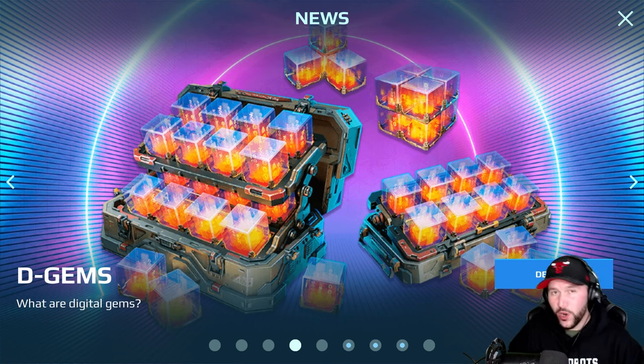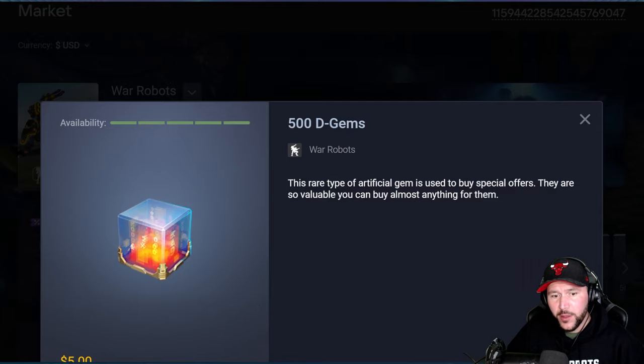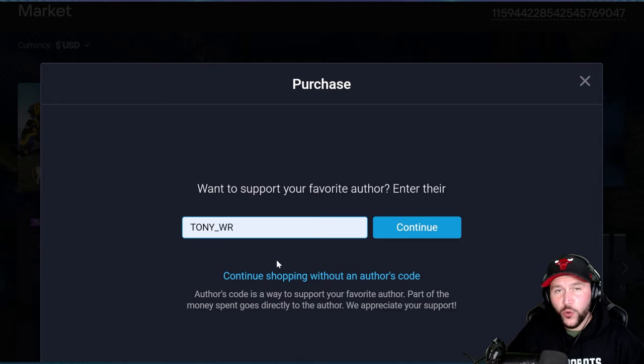In case you guys didn't know, there's a new currency in the game called D-Gems. This doesn't affect the economy of the game in any way — it's not for upgrading. Its sole purpose is to purchase offers from the Shop section. You can buy D-Gems in-game, or if you want to support a creator you can buy it from the web shop and use their creator code. On the website, click on an offer, select buy, select your pilot ID, and then it'll ask for your supporter code. Mine is Tony_WR — I'd really appreciate if you use that one, or use your favorite creator's.